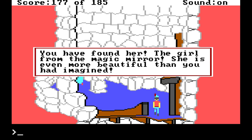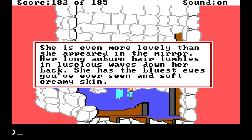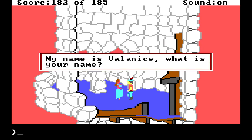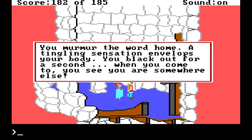You have found her — the girl from the magical mirror. She is even more beautiful than you had imagined. Do I need to be protected from my true love? She is even more lovely than she appeared in the mirror. Her long auburn hair tumbles in luscious waves down her back. She has the bluest eyes you've ever seen and soft, creamy skin. "My name is Valenice. What is your name?" Graham, baby. "Oh, Graham, I am forever grateful to you." What if I whisper the magical words? Home. You murmur the word home. A tingling sensation envelops your body. You black out for a second and when you come to, you see you are somewhere else.